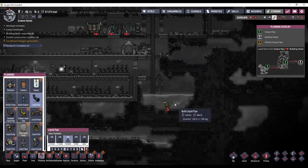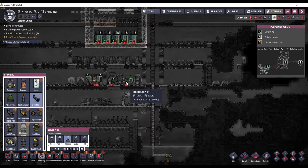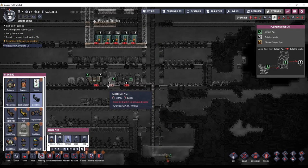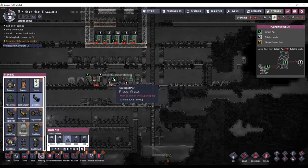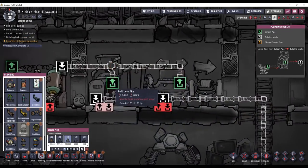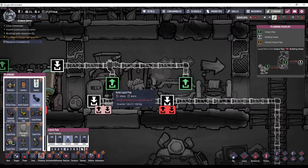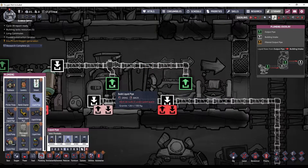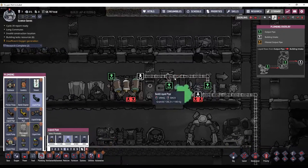It all starts with this pump down here. I'm going to take that water and put it into the input pipe. The inputs to buildings are white, and then the outputs are green. And then these you have to link together — you can't just run this across that one, because then this will only be able to output when the pipe traveling through it is empty. If you do it this way, the packets of liquid will join together in this junction, which keeps it from backing up and running smoothly.